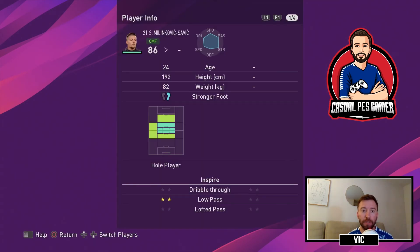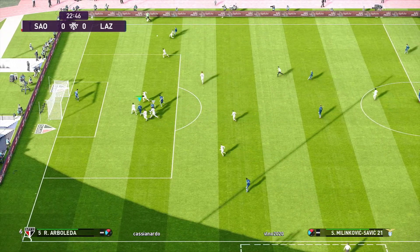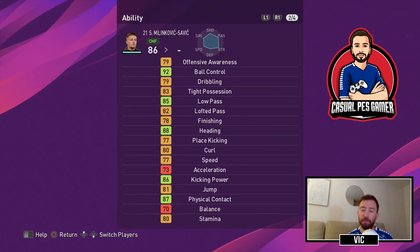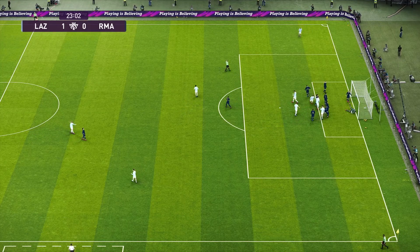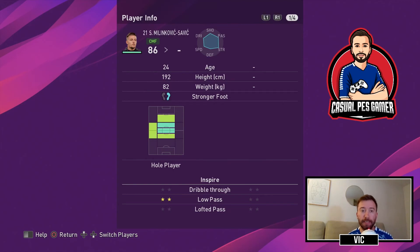If we take a look at Milinkovic-Savic, he is a whole player who inspires low pass, so he creates a lot of movement when he has the ball. He has good passing skills, good ball control, he can head the ball, he is pretty powerful, and has good kicking power and physical contact. So he's a really good option up front when playing there with Immobile. He has heading, one touch pass, no look pass, and he can shoot from range.